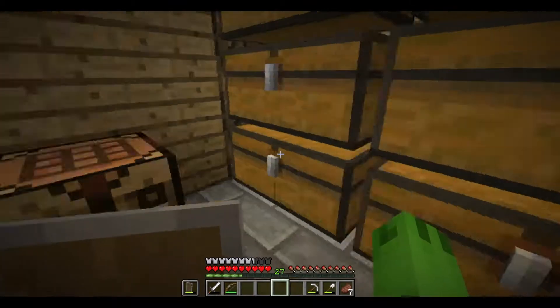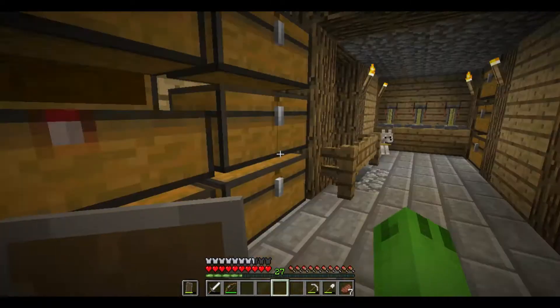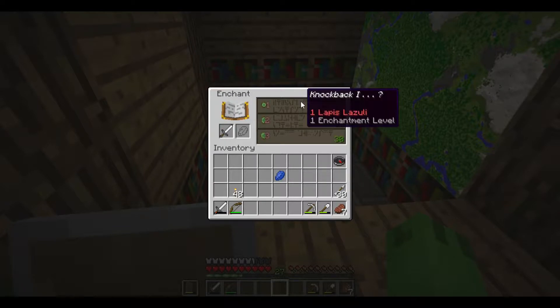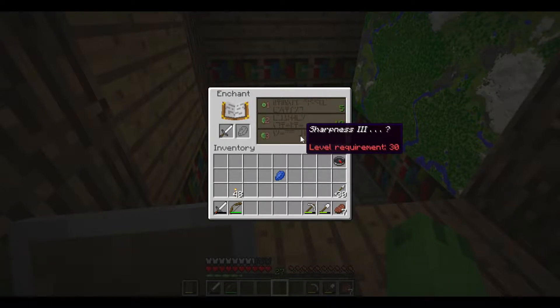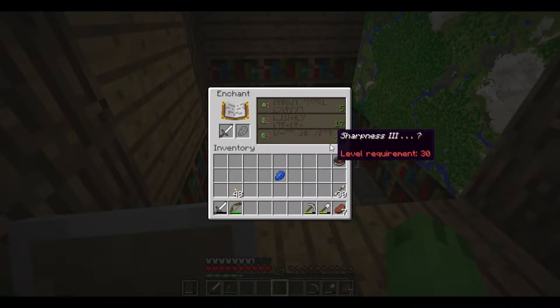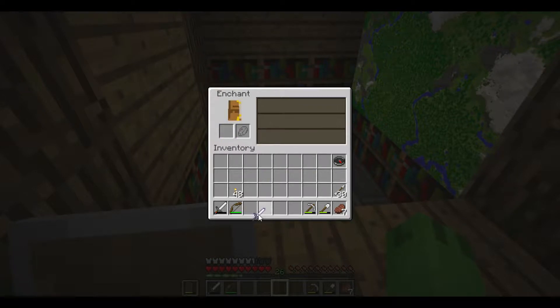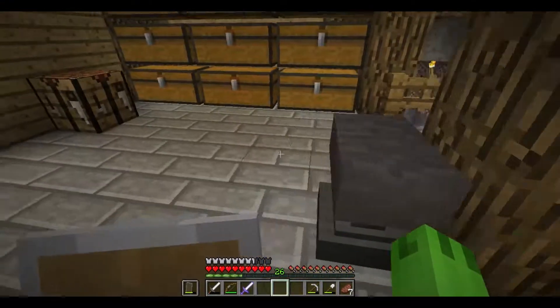Should I enchant it? Yeah, I'll get one lapis and I'll see what I could enchant it with. Knockback, smite, and sharpness 3. That'd actually be pretty good. It's just knockback one, isn't it? Yep. Well, that was a waste of a piece of lapis.